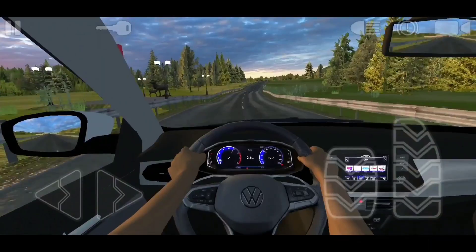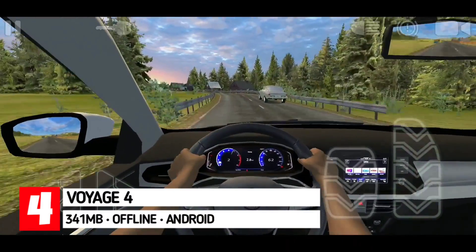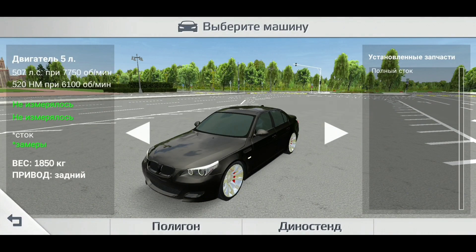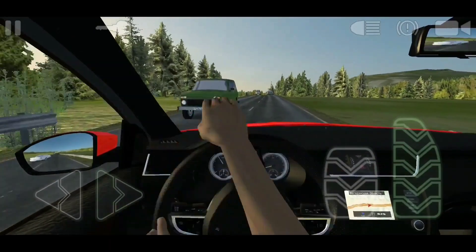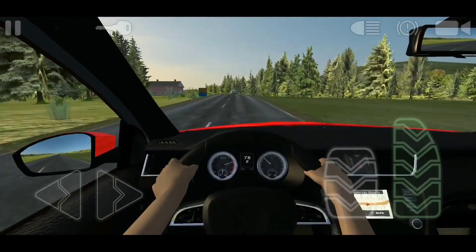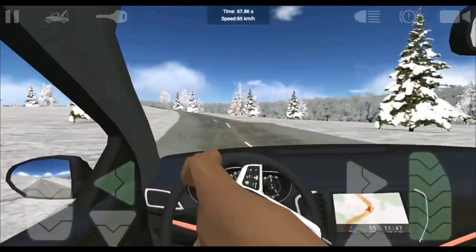Moving on, next we have Voyage 4. Voyage 4 takes players on a road trip across Russia with a variety of cars to choose from, including both Russian and German models. The game features realistic physics and accurate specifications for each car, with more than 30 tuning parts available for each vehicle including wheels and xenon lights. Additionally, the hand animation also adds to the overall realism of the game.